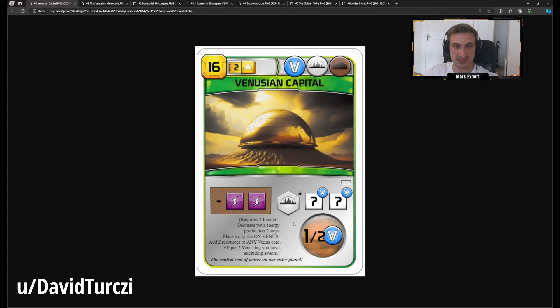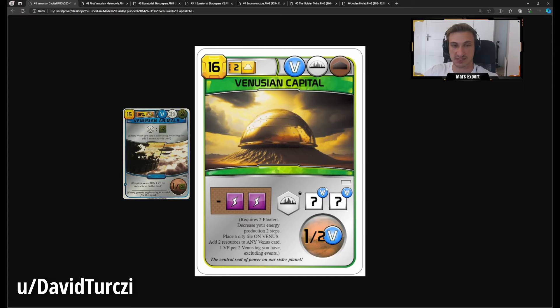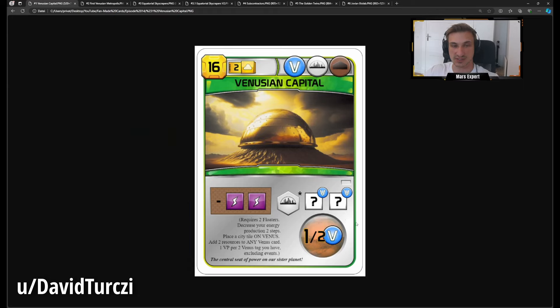You get to place a city on Venus, which cannot accumulate points from greeneries and doesn't do much other than trigger effects like Pets or Robot Construction. You also get two Venus resources, which could be two more points from something like Venusian Animals. This can make the point payoff much stronger. But the Venus multiplier down here will never give you more than about four points — playing 10 Venus tags is already an inordinate amount, so realistically you're capped around four.